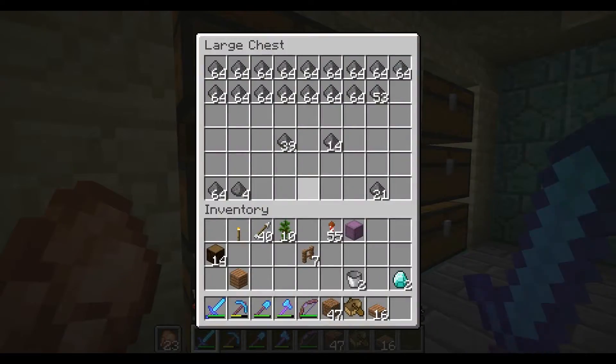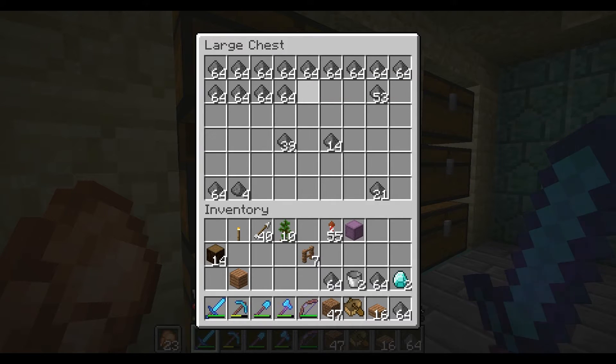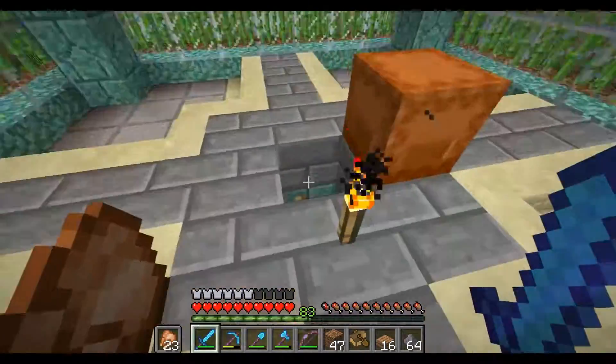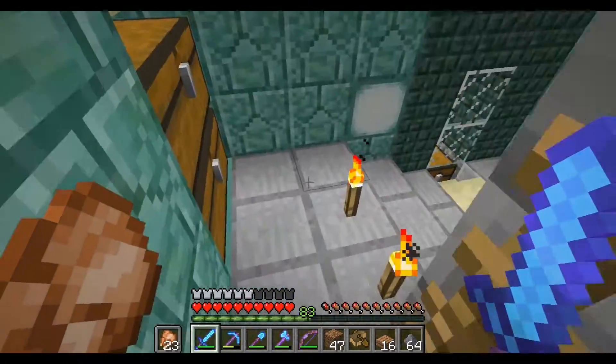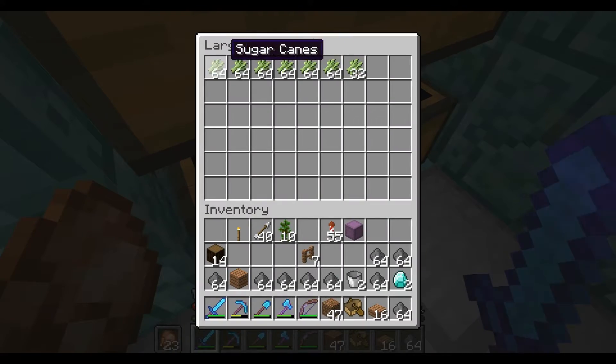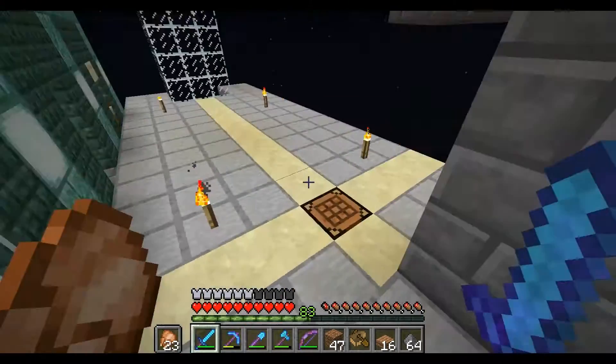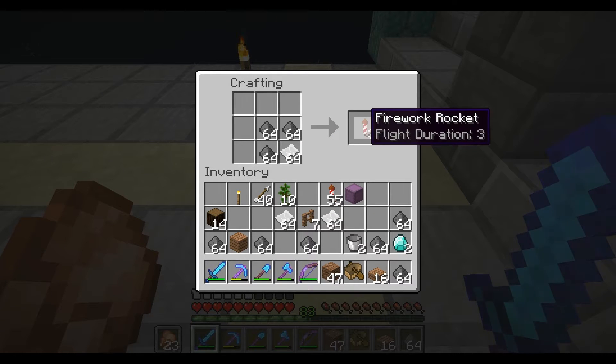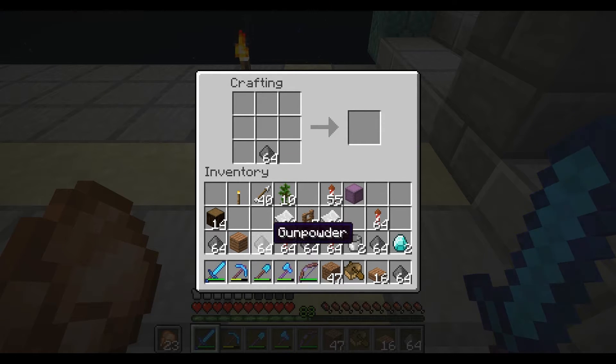So what we're going to do right now is craft up some rockets to restock our shop, cause we need to restock it to keep it profitable. We don't have that much. One stack of paper equals three rockets, so we should be good for a while with the sugar cane.